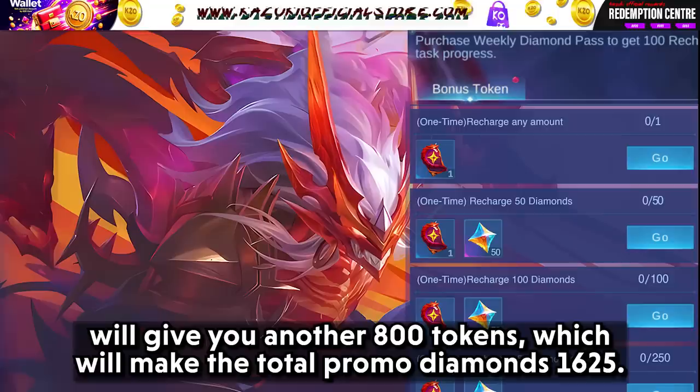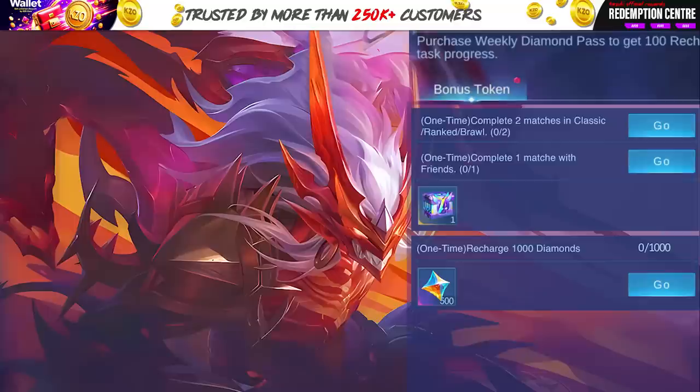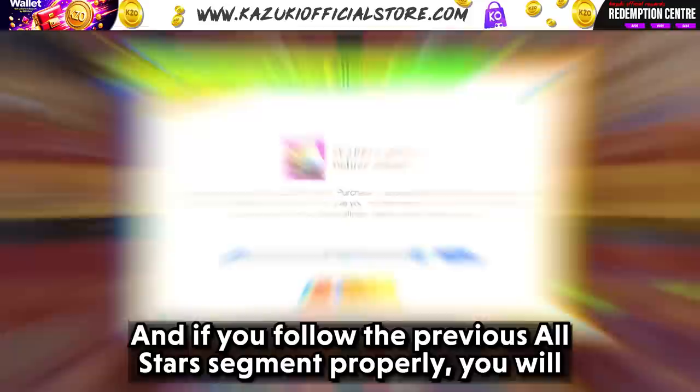And then the next way, we have the recharge task for the Infernal Wimload event, which will give you another 800 tokens, making the total promo diamonds 1625. I know you have to do a 1500 diamond recharge, but guys, it is honestly worth it. I mean, you are getting a load of free draws from an event which features some of the fan-favorite skins, and you get 800 promo diamonds.